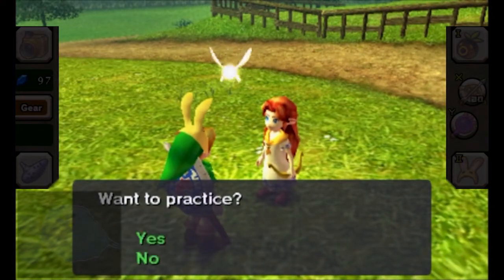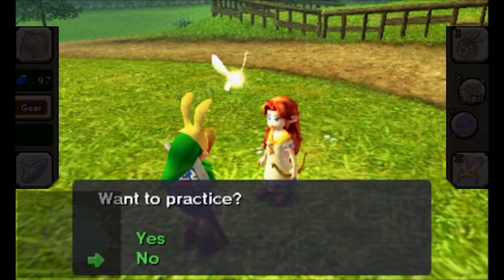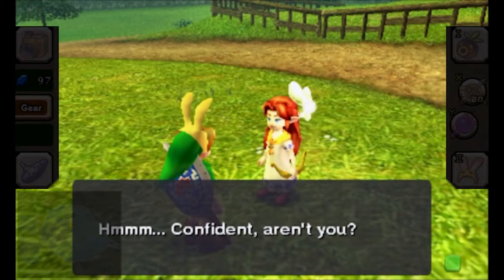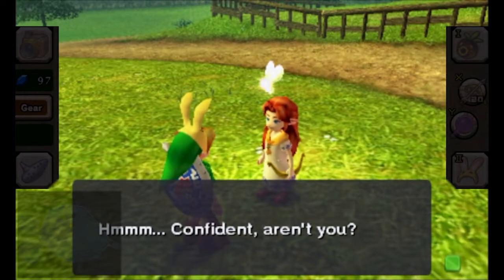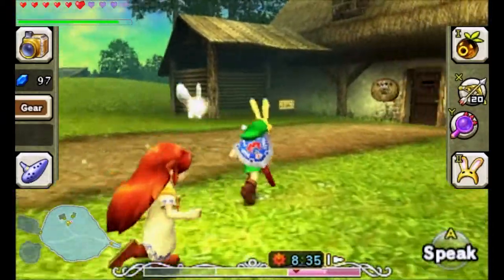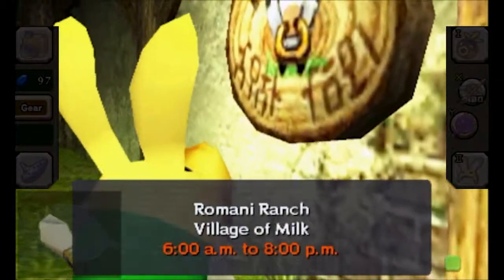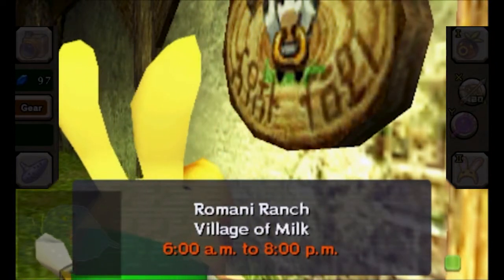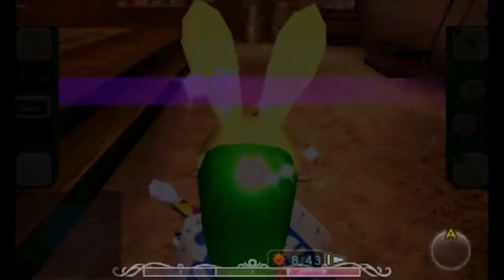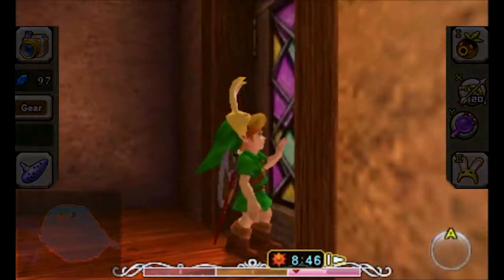Romani asks if we want to practice shooting. No thanks — we've done enough shooting to last a lifetime, and we'll probably still have to do it against some things. Romani gives a smug face and takes a shot herself, nailing it. We check the ranch schedule: Romani Ranch, Village of Milk, 6am to 8pm. This is why we need to be here on the night of the final day before 8pm. We'll be paying this little ranch family one final visit before the end of the cycle because we've done everything we can.